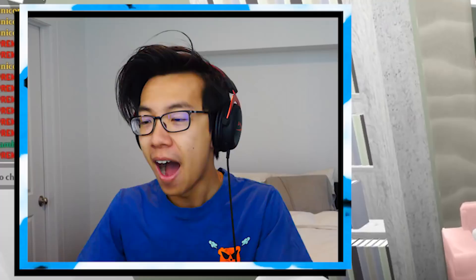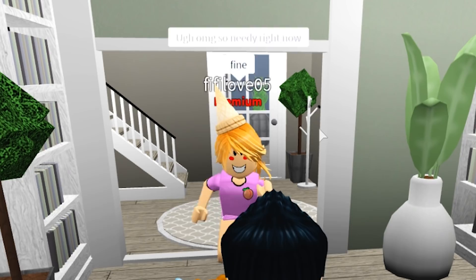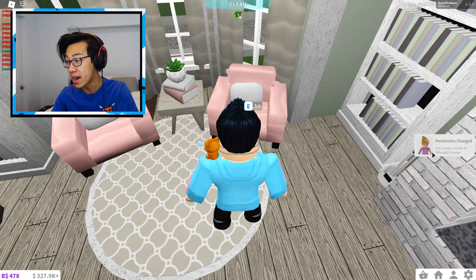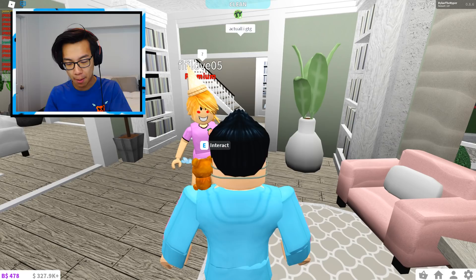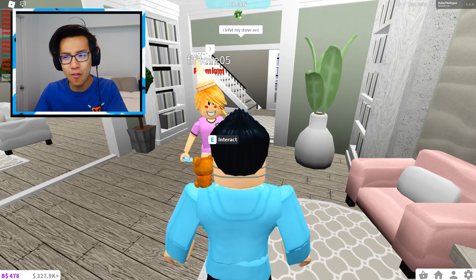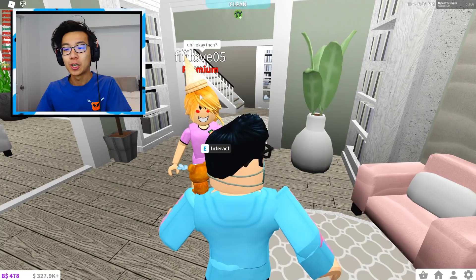Step one of the plan is complete. Step two, I need to get guested. I'm gonna say, 'Can I sit?' Obviously you need a guest pass to sit inside someone's house in-game. She just said, 'OMG, so needy right now — fine.' And ladies and gents — boom! You are now a guest in Fifi Love O5's house. I'm gonna go ahead and sit right now, but actually I've got the guest pass I need. I'm just gonna go ahead and tell her I need to leave. I'm gonna say, 'I left my stove on.' I feel like that's a decent lie.